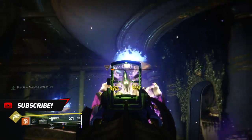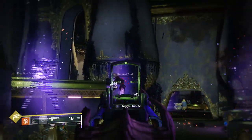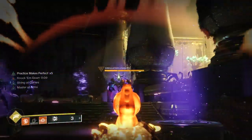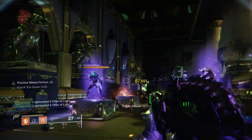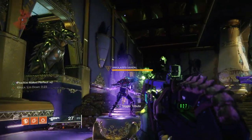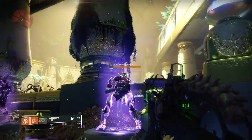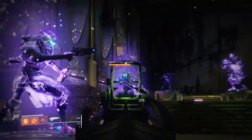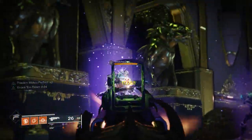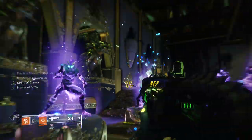If you've got the dodge, all you have to do is dodge to get your throwing knife back — essentially unlimited free throwing knives to the head. The reason you want to pair it with the Bad Juju is because as you can see on the left of the screen, killing everything rapidly gives you Knock 'Em Down and String of Curses, which builds your super really quickly. The Golden Gun does incredible damage, and generating orbs while landing precision throwing knife shots gets your super back even faster.